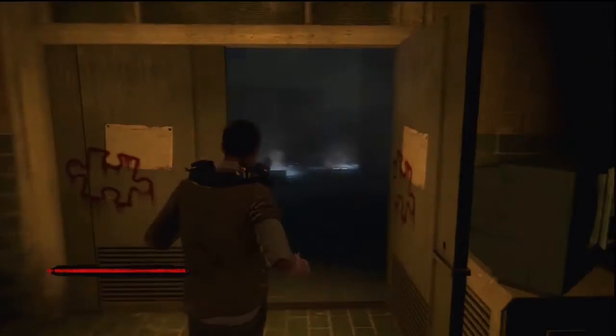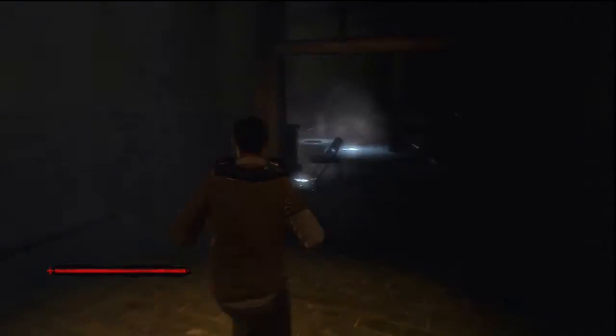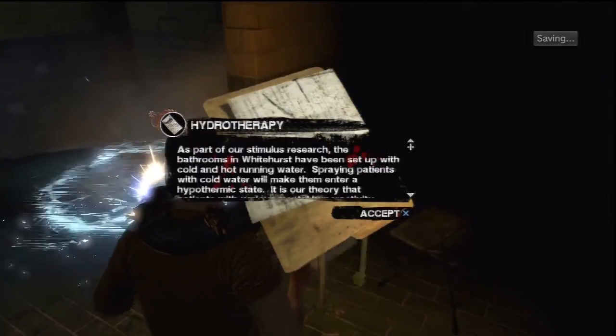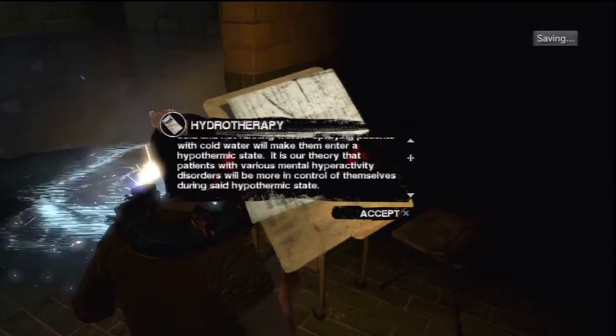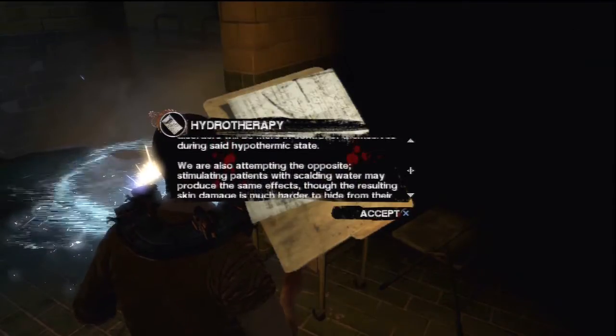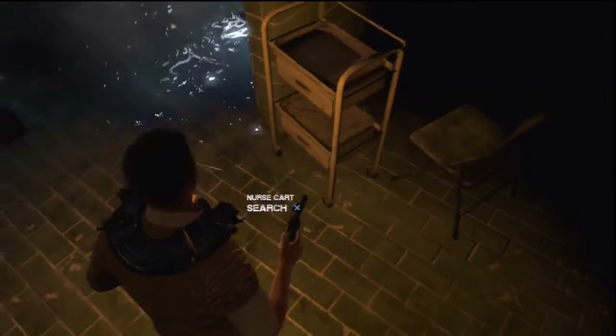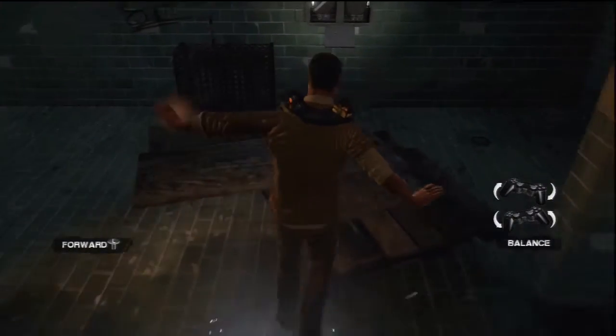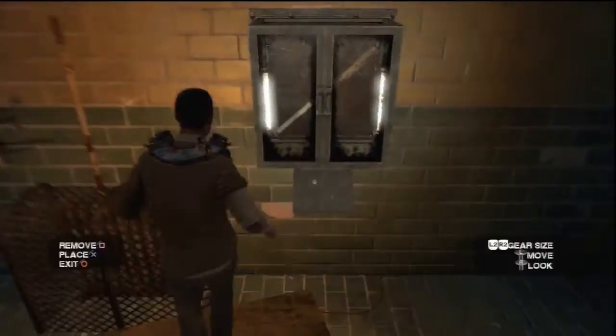After the videotape this door will open, so head through it. Turn right and over here you will find a case file. You can also search the nurse cart which it is on top of. To the left of the nurse cart you can walk across this balance beam. Be careful you don't walk into the electric pedals on your way.